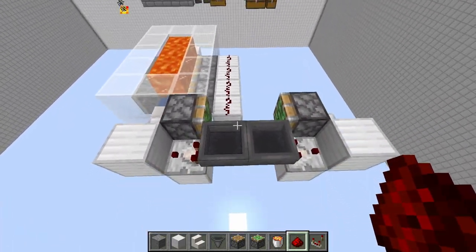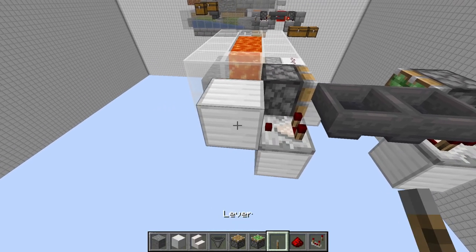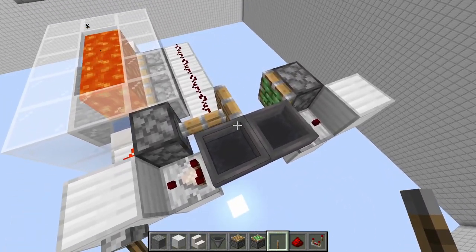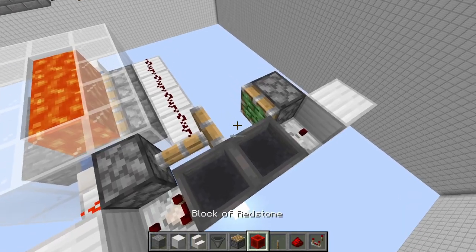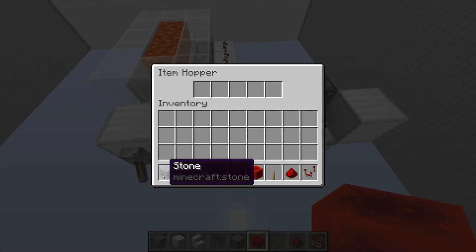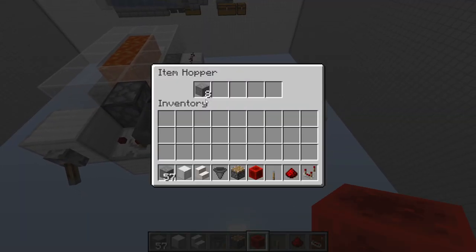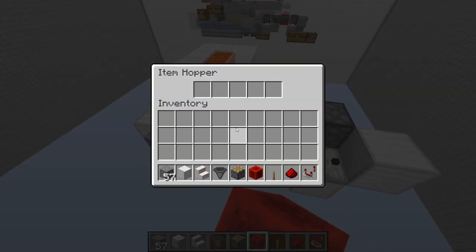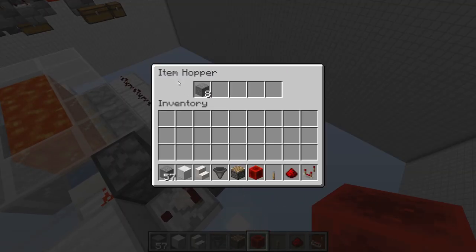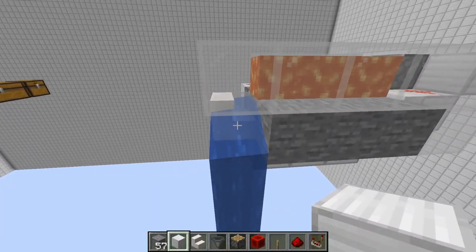Do that on the other side just like that, and then over here you're going to have redstone dust that's going to power the piston. Now you're going to get a lever, put that lever on this block here - this will power it but that's fine. Place it there and then put eight items of any kind into the hopper. You'll see eight stone are on this one and none on the other - you want it to be just like that. It can be any item.